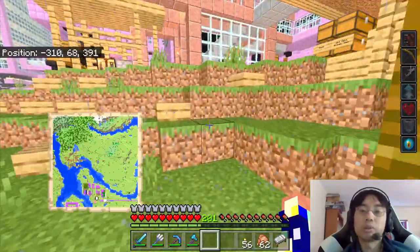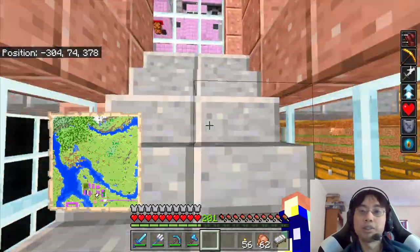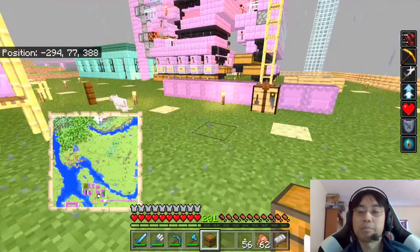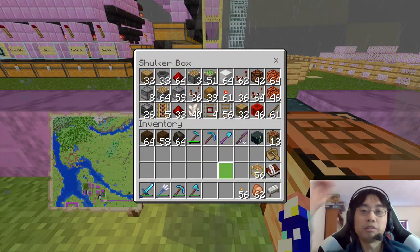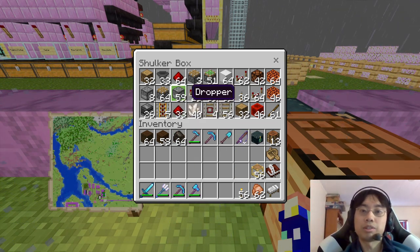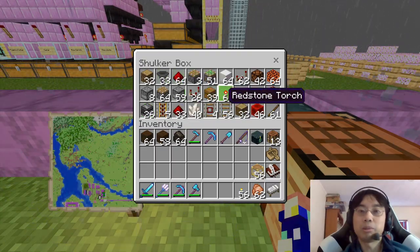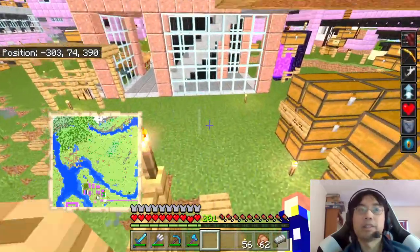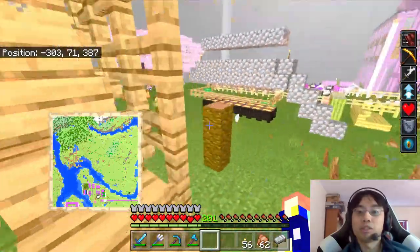Alright, more cacao. So the next ambition is a much bigger hopper farm. Those are not furnaces — I'm going to need a lot more chests and hoppers anyway. Let's move to construction site too.